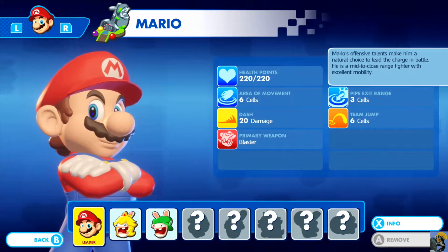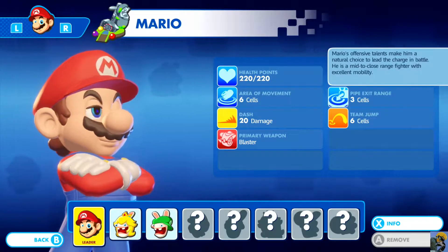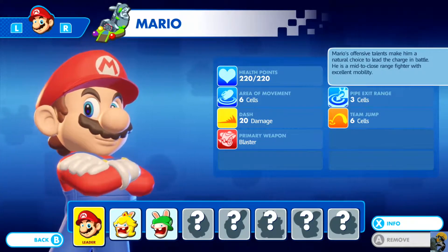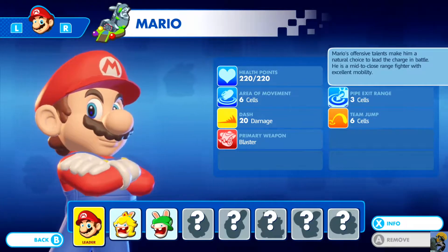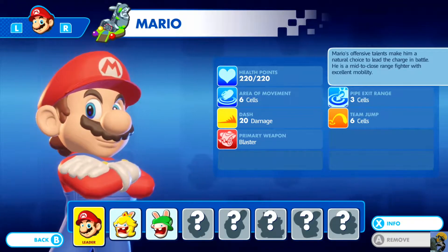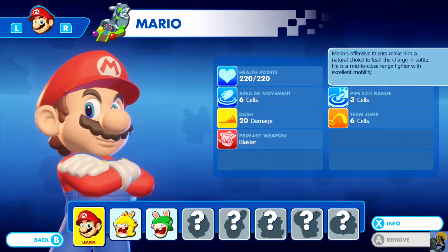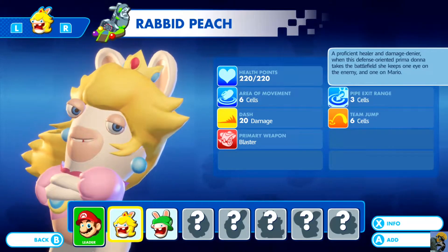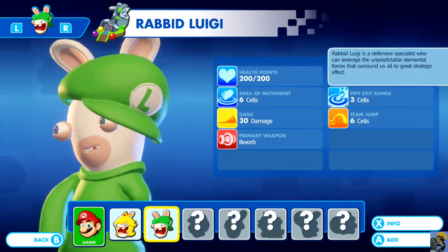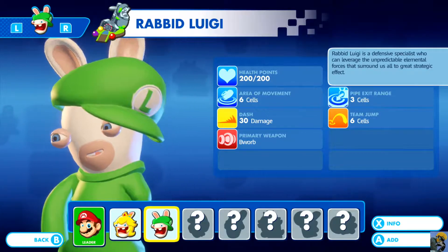You have a party of three here, but you can deviate from the holy trinity in this game. There are healers, ranged DPS, and tanks. You could have a balanced party or a singular focus — all melee or all ranged — later in the game with more options. Right now they give you a balanced party with Peach as the healer and Luigi as the defensive specialist who fires at range.